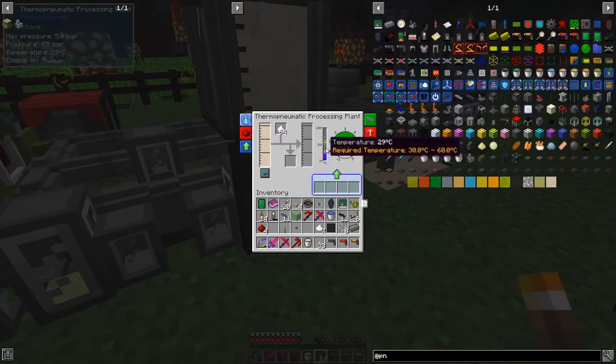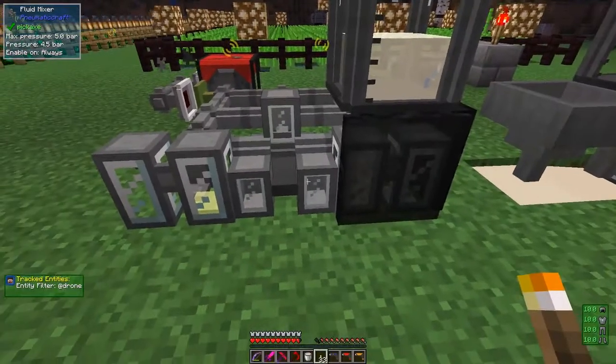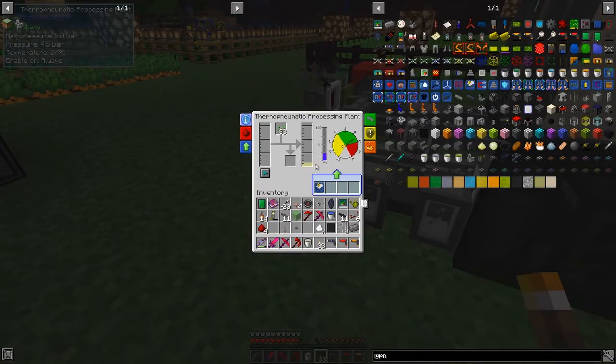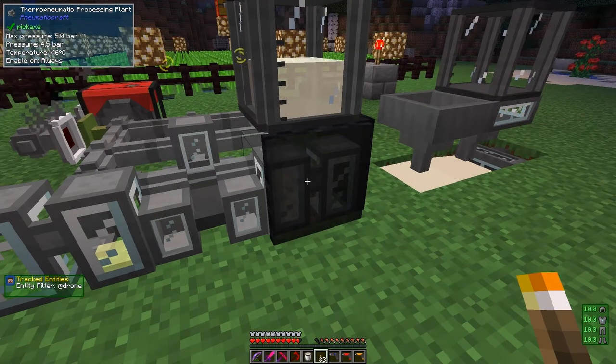Now we've got 16 buckets of yeast culture in here and the temperature is just about hot enough — no problems as you can see. It's starting to produce ethanol — we've got 15 millibuckets of ethanol already. We've got one and a half buckets of vegetable oil building up, and we should get about three buckets total. We've got 300 millibuckets of ethanol at the moment but we have to watch the temperature.